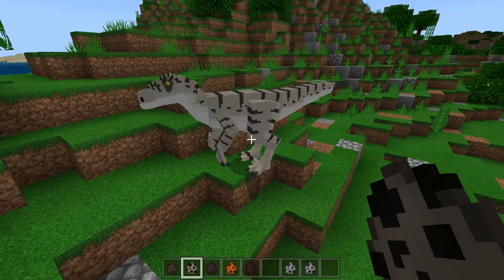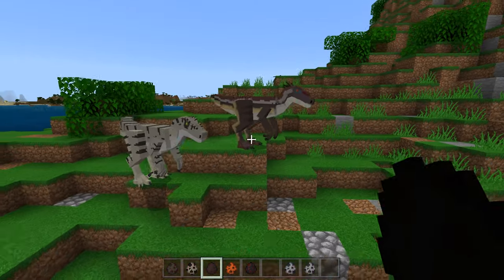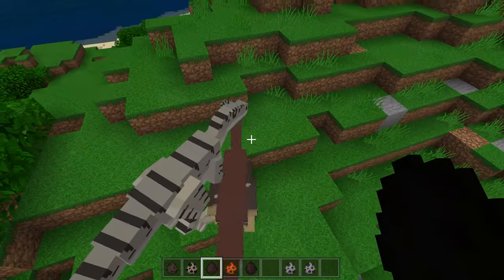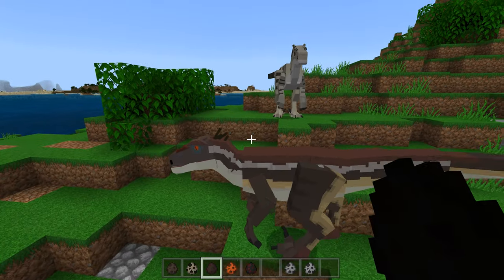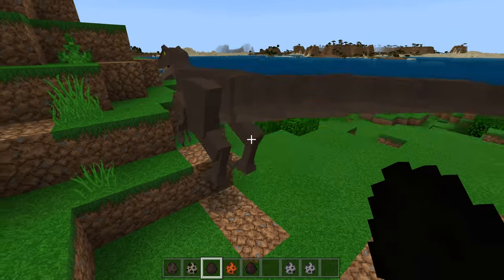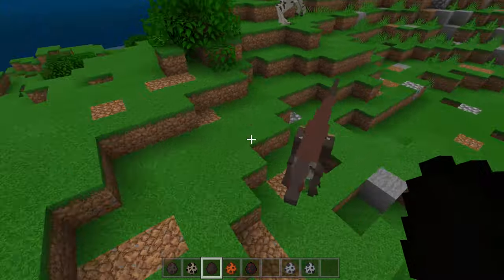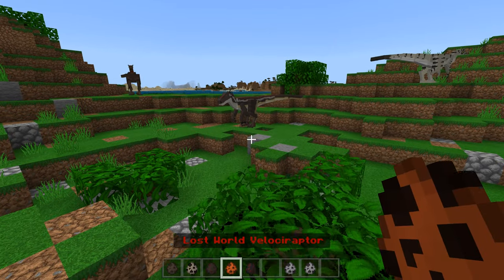Next up we've got the JP3 female Velociraptor, otherwise known as Achillibator because they were based on the Achillibators. That is fantastic. Look at the claws on the feet - they're really well done. She is just like you've seen her in that movie when she walks around. The male Velociraptor from JP3 - they're very similar size. I like some more spikes on its head. They've got the right skin. I'd like to see some blending. And the Lost World Velociraptor as well - the red one. There's a number of skins from the original designs, and there's a beautiful one with like a red and bronze area.